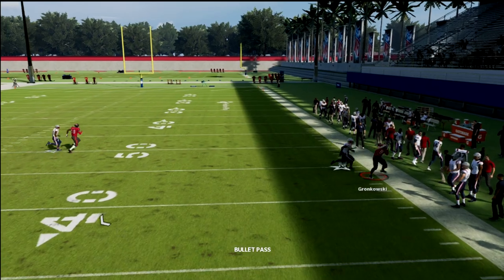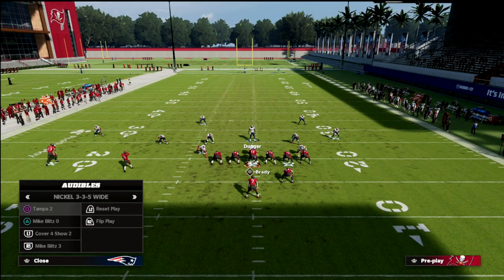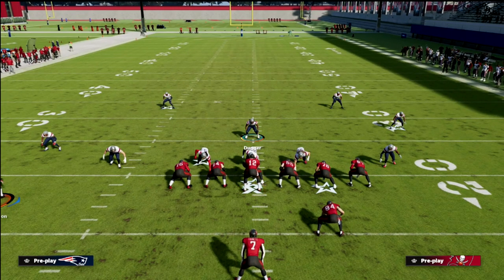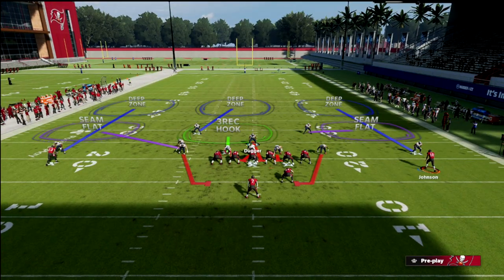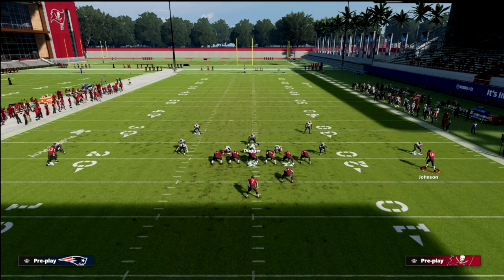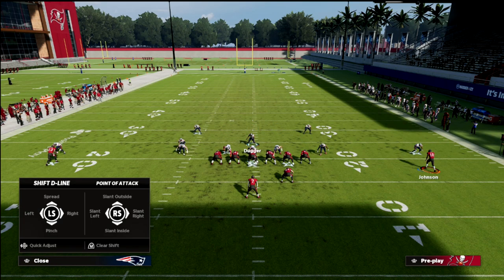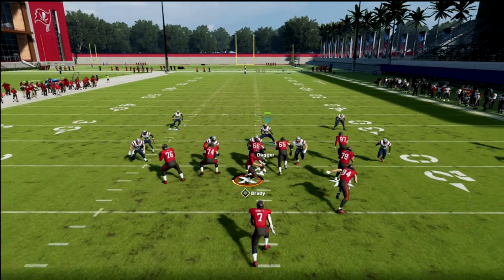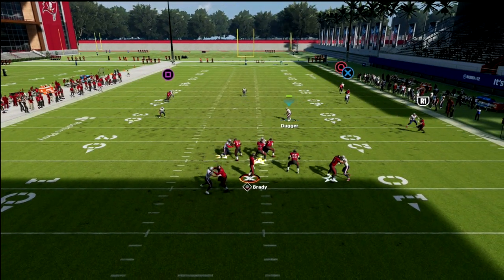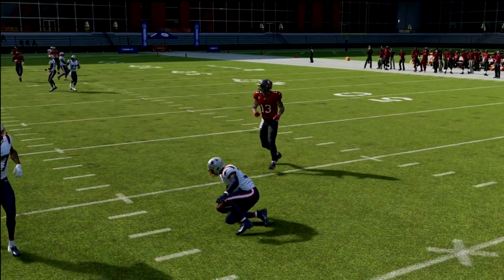If they play-action, they can't roll out and the corner route to the tight end is taken away. Now let's say they motion a guy over to run a streak — I'll audible to Mike Blitz 3, spread linebackers, and I've already got the contain I need. All I need to do is take the defensive end on the right side and man him up on the running back. This plays really well against a traditional pro set.